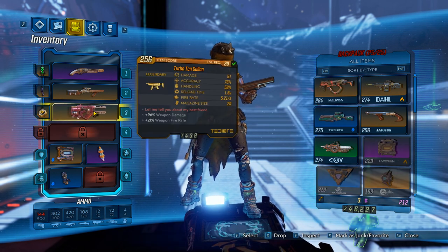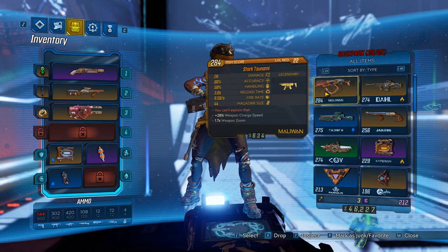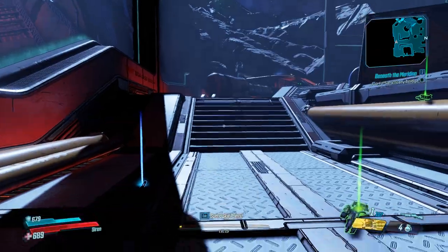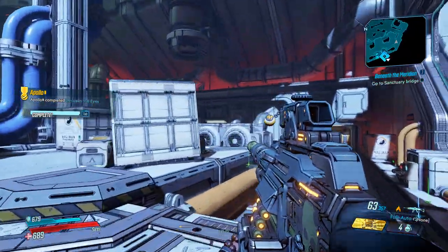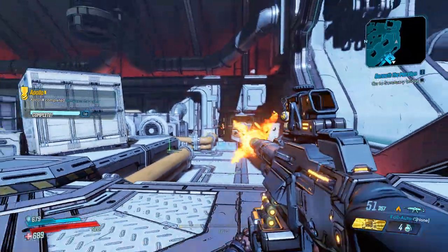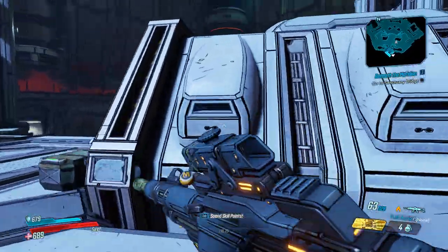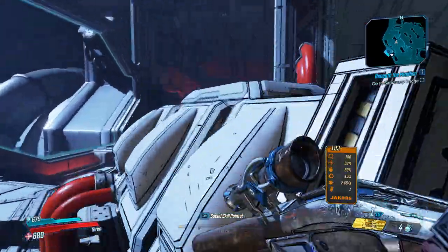They're both pretty good. I probably wouldn't use the Stark Tsunami just because the Turbo 10 Gallon is a lot better. The magazine size on the Tsunami is pretty good, but Maliwan weapons are usually supposed to have a status effect — in my opinion this one's not great. I haven't tried the Searing Warlord yet, but it looks like a pretty dope gun — it's clean, has a big mag, and probably does good weapon damage and incendiary damage. Those are the two weapon spawns I know from this boss.